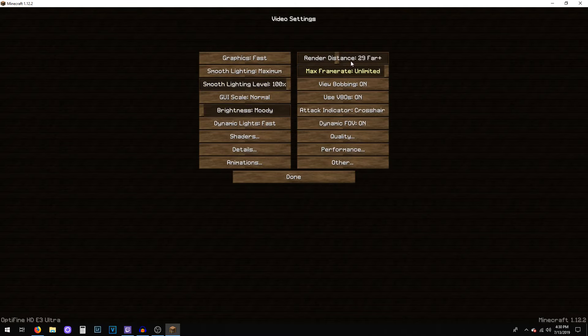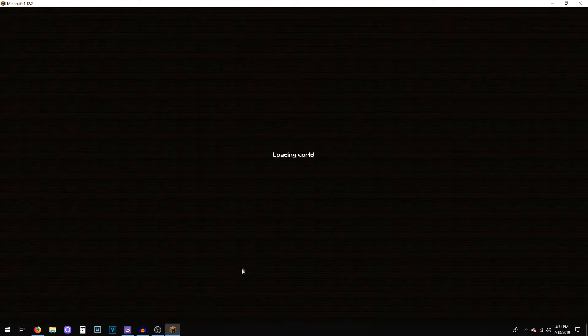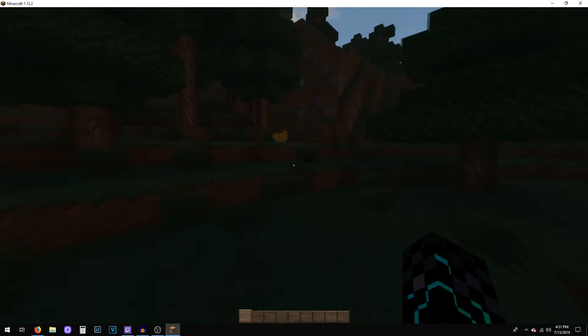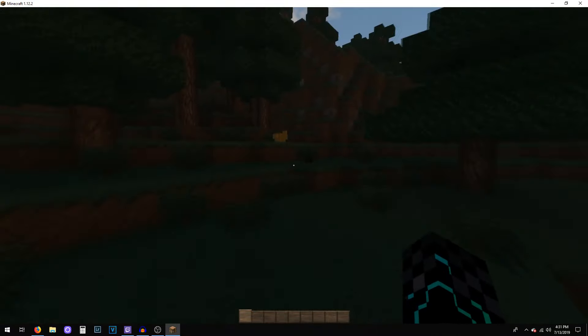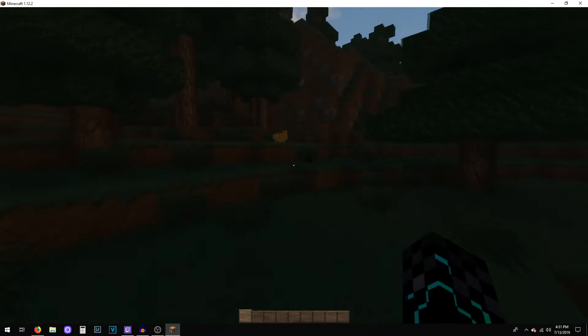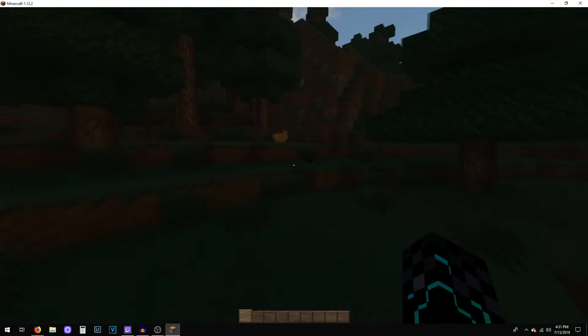There's another realm you can join that has wyvern dragons in it — you use this portal staff. I'm not going to click on it because I don't want to go there. I'll let you guys figure out how to craft it. You can actually get your own dragons. I think they're called Wyvern dragons. Let me spawn one. Here we go! I'm going to get my sword ready just in case he starts destroying stuff. Oh, right here — this is what you get!